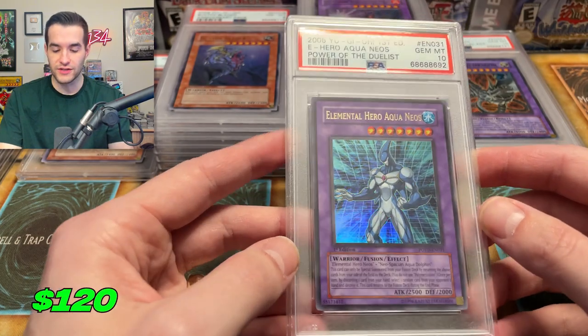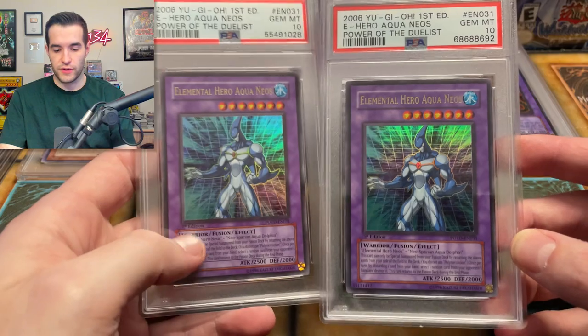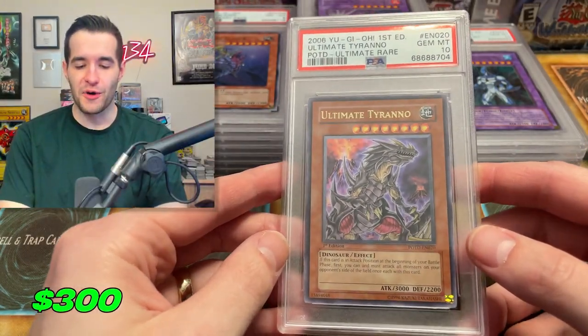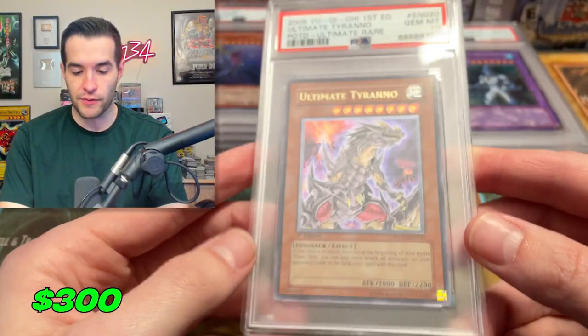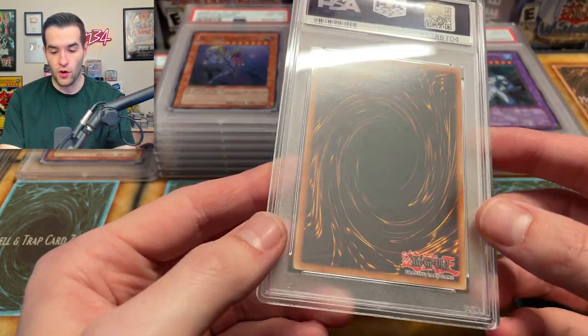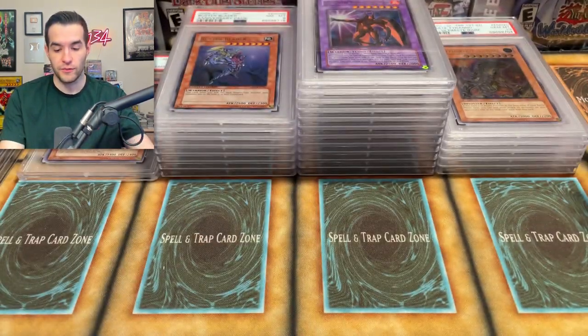Then we have Aqua Neos — there's a 10! I just got this in a collection purchase the other day, so now I have two of these. We're definitely gonna be selling at least one. Come on, give us some good stuff! An ultimate rare 10 — Ultimate Tyranno! You don't see tens from ultimate rares very often, so I am very happy with that. Ultimate Tyranno — that's a sick card.